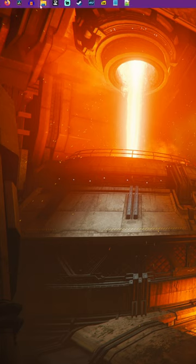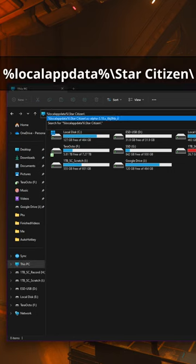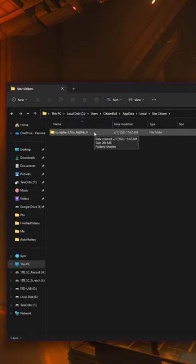Open up your file explorer in Windows. Copy the command you see on the screen or directly from the video description below, and paste it into the address bar in your file explorer and hit enter.